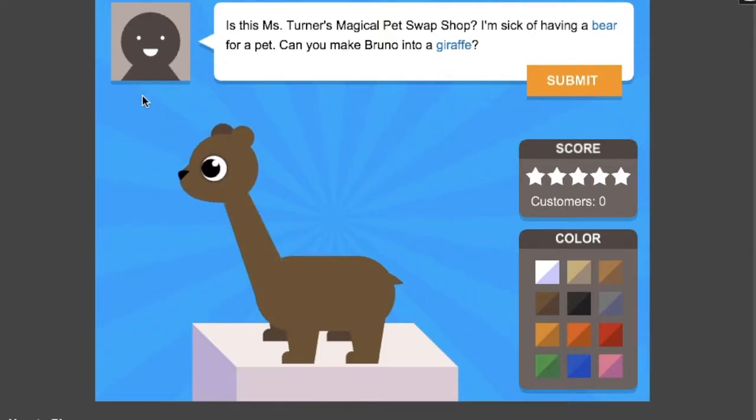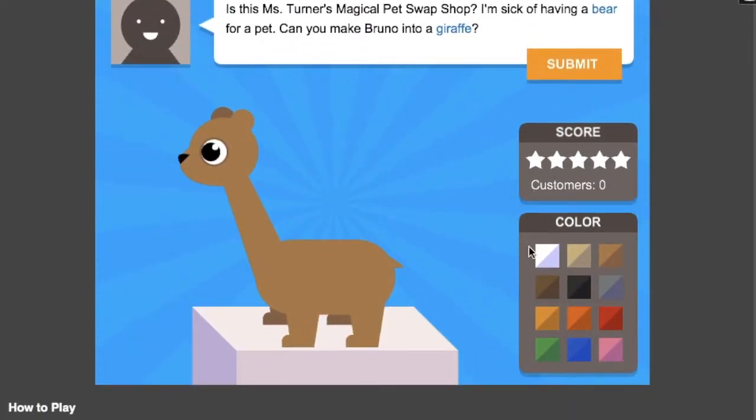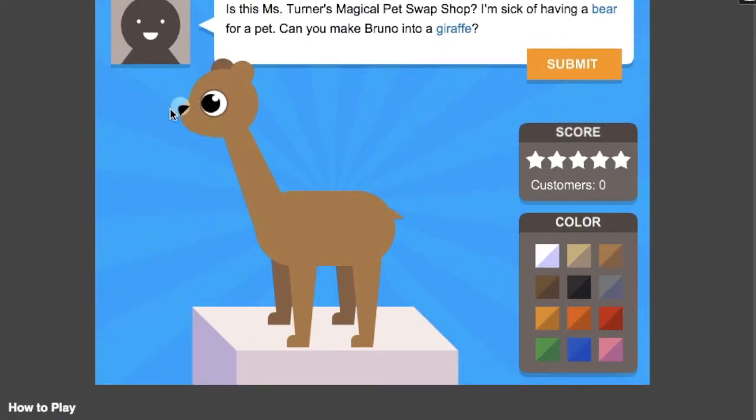One giraffe, no problemo! Well, it depends on where the giraffe lives because it could be this color or this color. Guessing it's mostly this color. There's a scoring system — this is my first customer, so turn it into a giraffe. Hang on... okay, there we go. That looks like a giraffe, right?